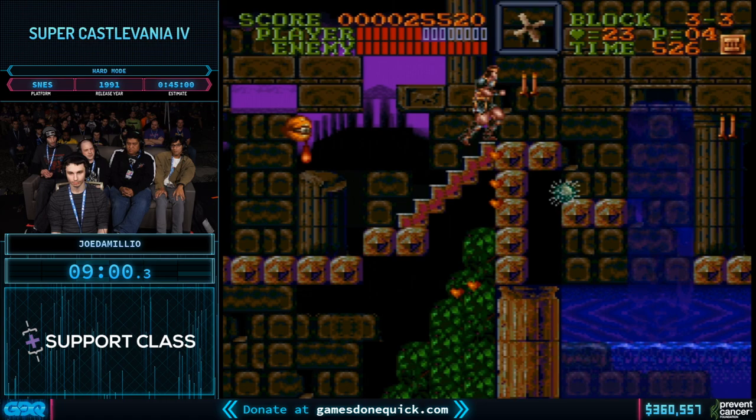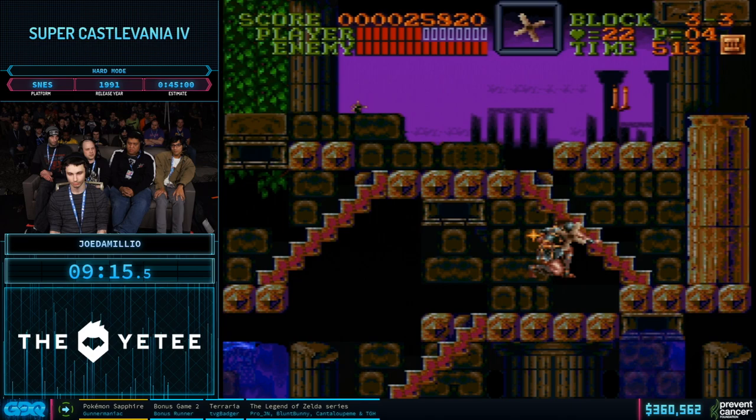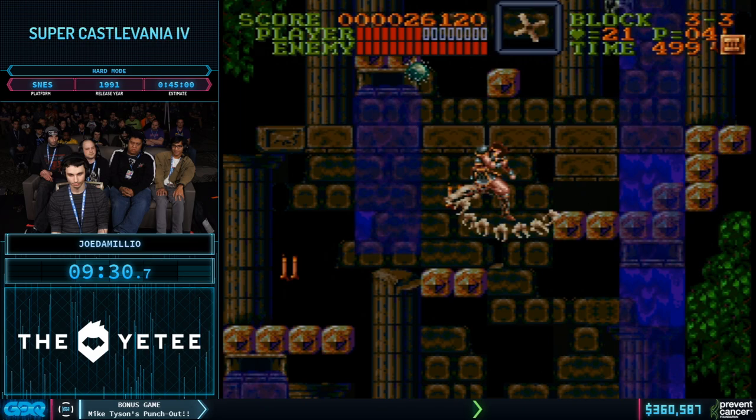Fortunately, Castlevania 4 is a pretty generous game as far as meat, which is how you recover health. There's small meat found in a lot of candles and then large meat, which is the traditional wall meat from Castlevania. He's able to route a lot of that in for damage boosting. There's a nice glitch right there where he's whipping and throwing the cross at the same time, saving a minimal amount of time by not having to use the sub-weapon twice.